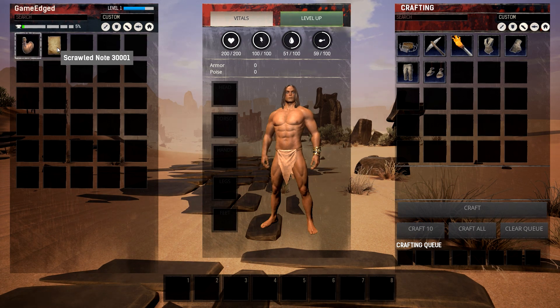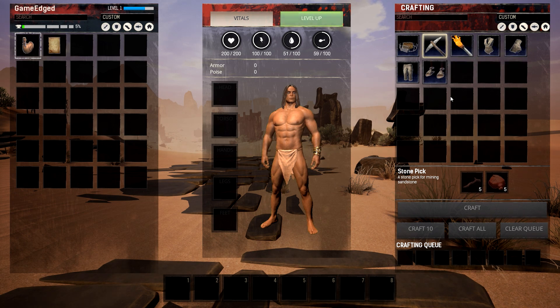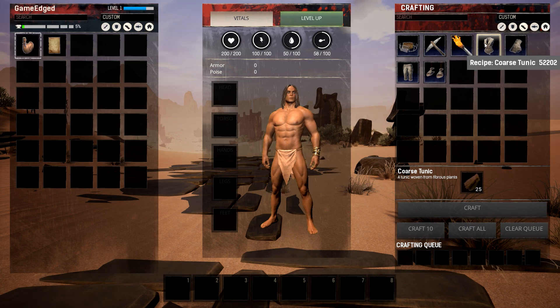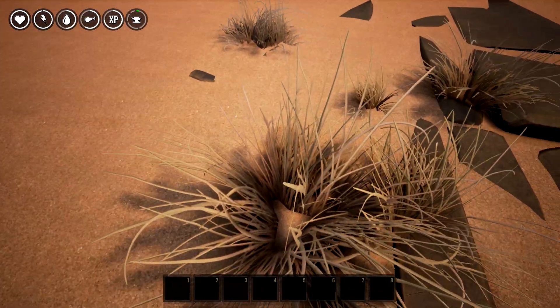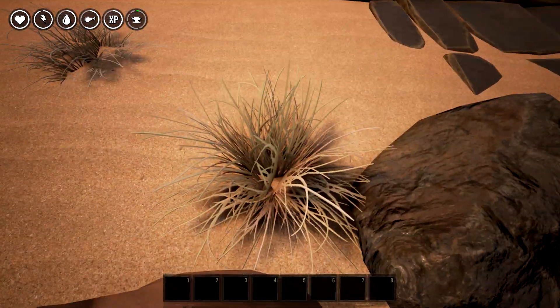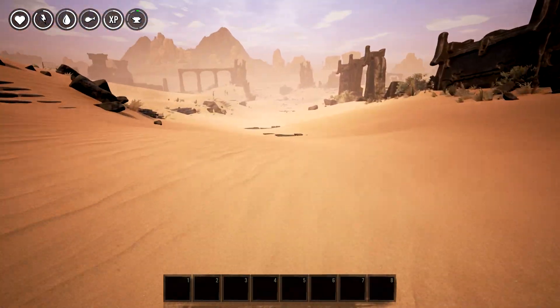I'll have to go check that out. The note we just picked up is here. These are all things we could craft with - it tells you what you need. Right now we need branches and other materials. I'm pretty sure once we pass this little snippet we can actually pick up stuff - I don't think we can pick up anything right now as we go through it.